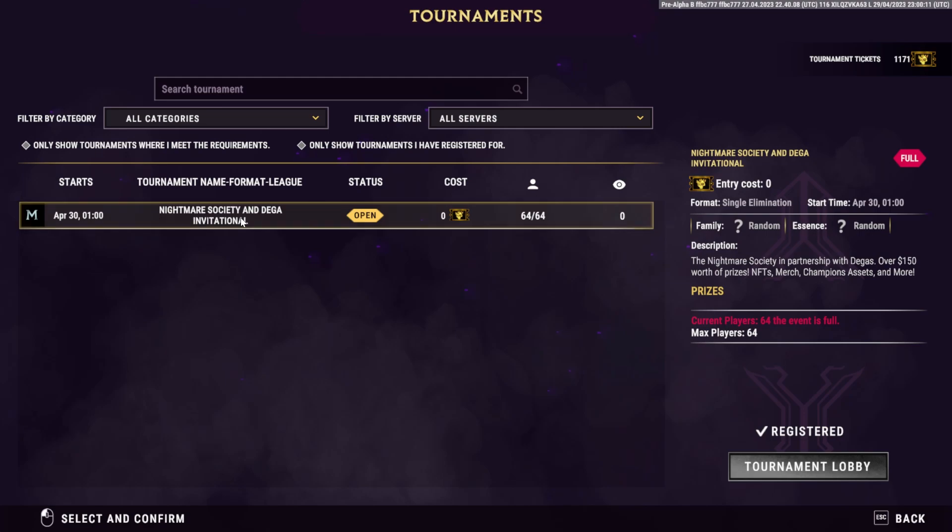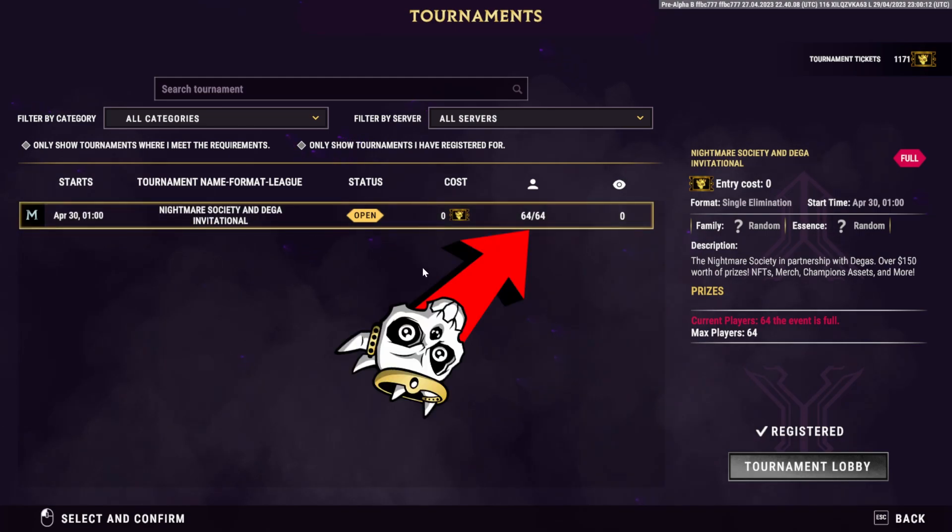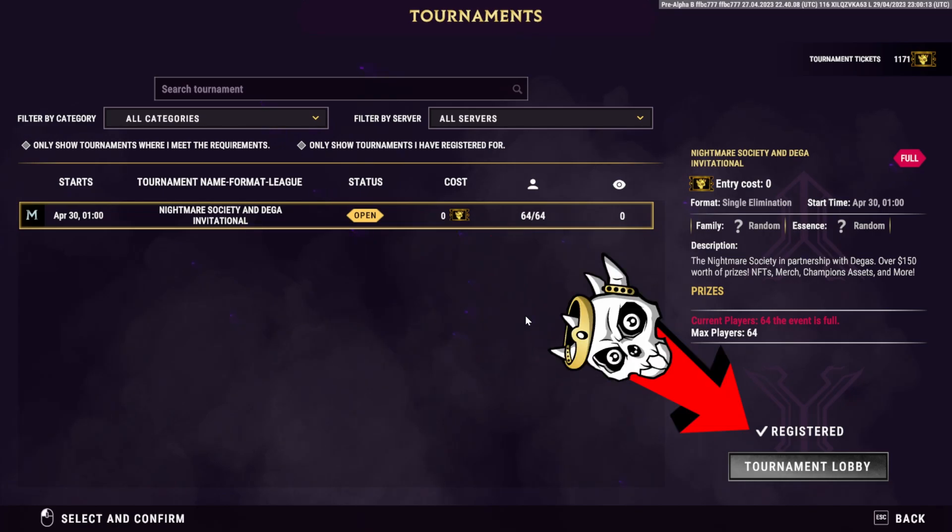Select the tournament, and if there is still room and you have enough tickets, you simply press the register button down to the right, and that's it.